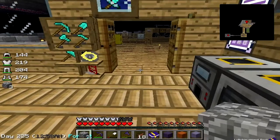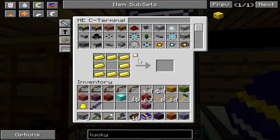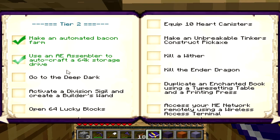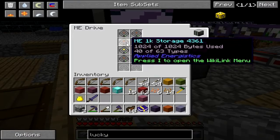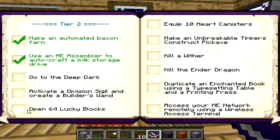I'm kind of scared of lucky blocks now. Okay, the book - opening 10 lucky blocks, yay me. I think that's enough for this episode. Wait, I gotta check - yes, my 64k storage drive! That is tier two. I auto-crafted it in the assembler. I'm not going to put it in the system yet because I need to configure it - I want to move everything to 4k drives and keep that one as a backup. Go to the deep dark, open 64 more lucky blocks - I might spawn an ender dragon if I open 54 more. We can work on that.